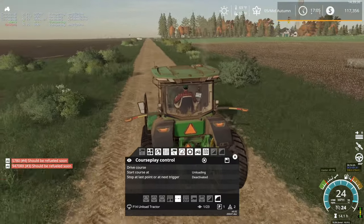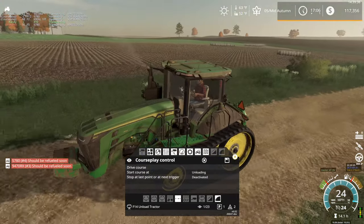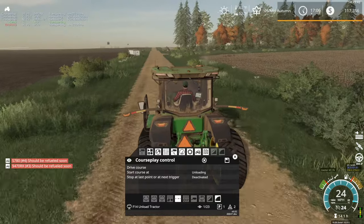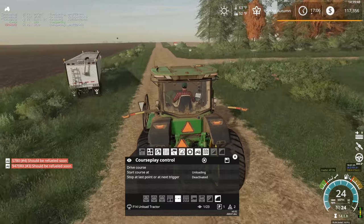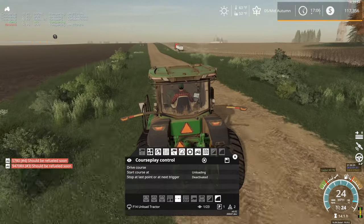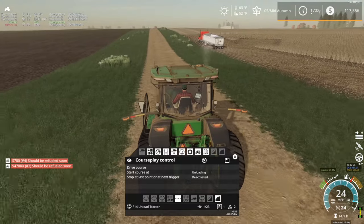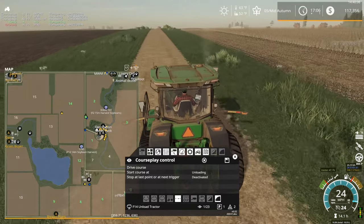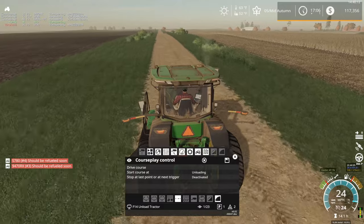That field's getting a bit messy, definitely taking a while. I'm relatively certain it's a lot of courseplay derp — the grain cart is being very, very tardy about unloading. It would probably help if I actually created a courseplay course for that field. So far I'm just using the same courseplay course that is for field 6 and 8, so he's got to drive all the way up by the pig farm area. That's where the truck is still sitting, which I haven't told to drive the course. Maybe I should do that.